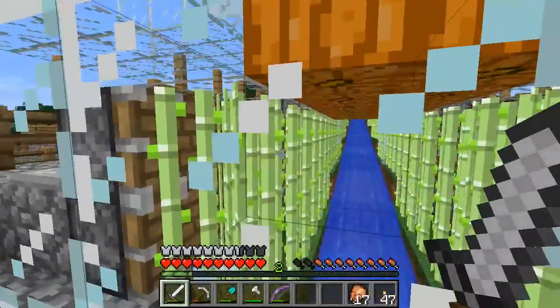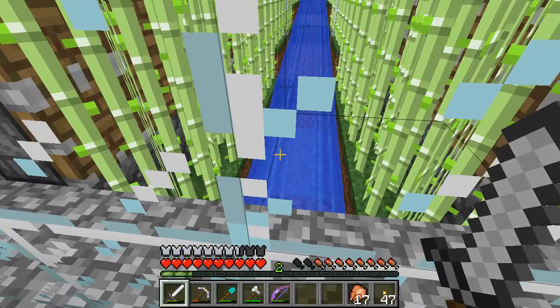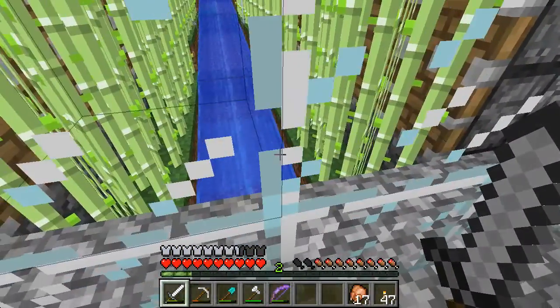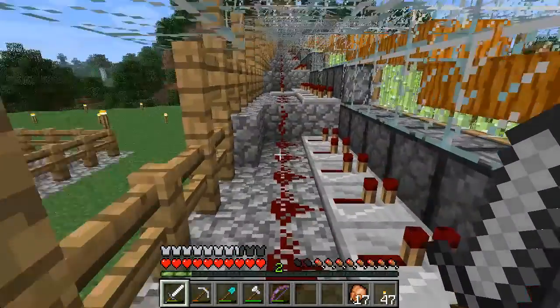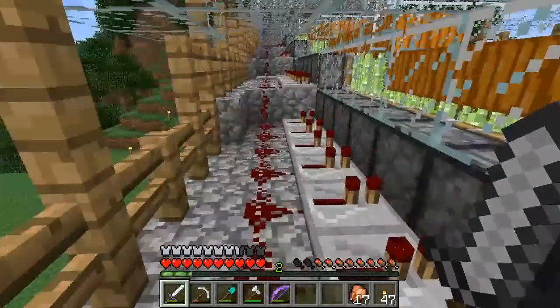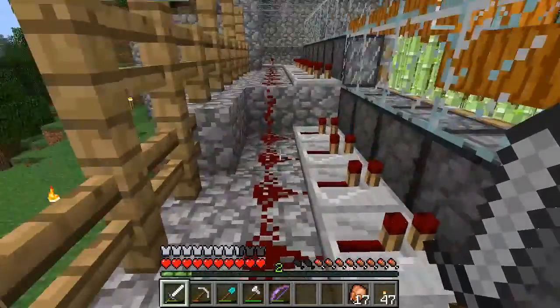But it's not perfect. Sometimes the reeds bounce off something and they don't quite make it into the water — they might get stuck on the edge here. Out of about two and a half stacks, which is 180 reed items that are dropped, about anywhere between five and fifteen of them don't make it down the stream.